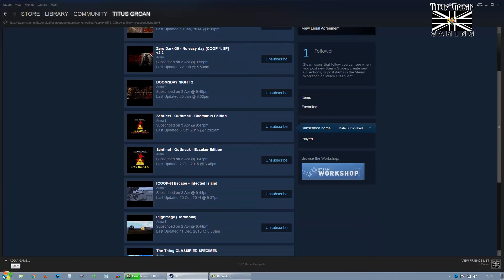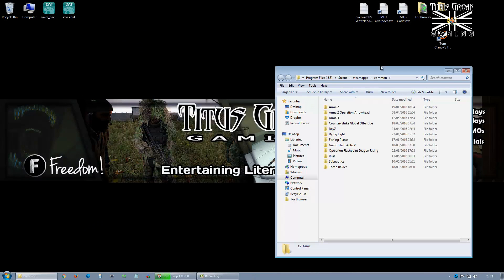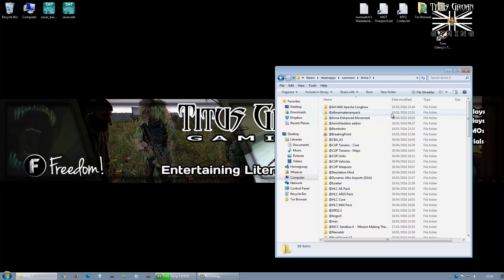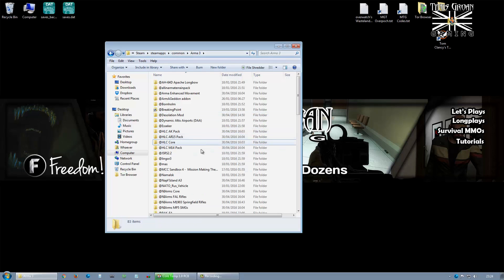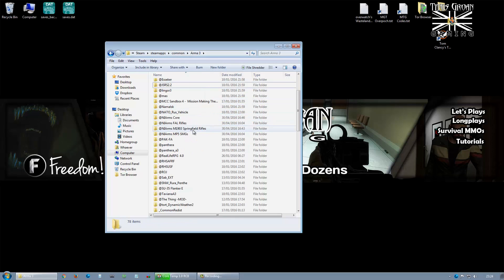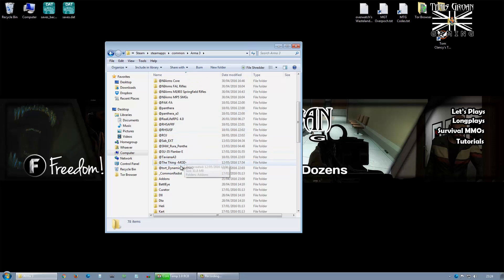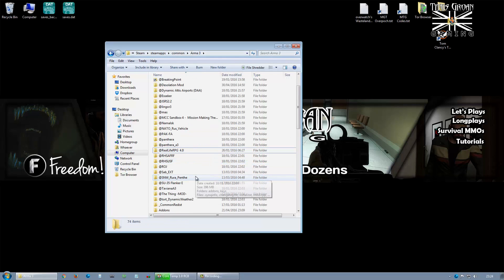The next thing you want to do — and I think this is one of the things people are forgetting — is you need to go to your Steam directory. It'll be Program Files x86, Steam, SteamApps, Common, then Arma 3. And then you need to get rid of all the Cup ones, Nat Violent, all the HLC ones. If you wanted to, you could just delete them all. NI, all the NI ones. I think that's it.